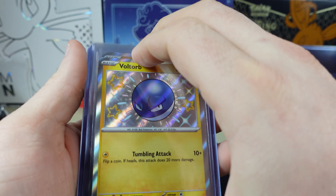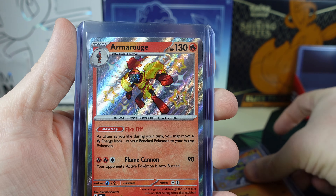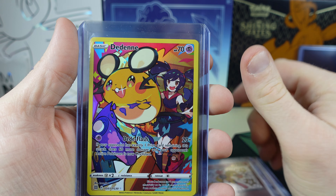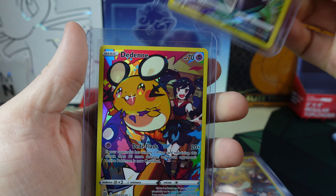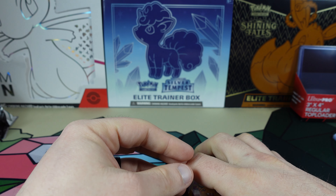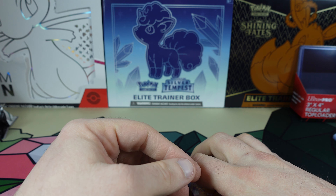Let's do a review of our hits really quick. We got the Voltorb Shiny, the Riolu, and the Armor Rouge. Then a couple Trainer Galleries — we got the Dene, the Eevee, and the same Dene again. In a couple seconds you're going to see our little breakdown of our cost of the packs versus the value of the cards we got, and we'll see how we did today.